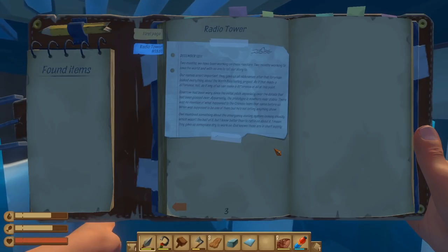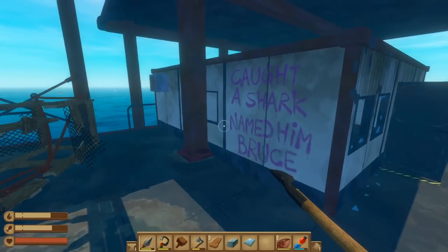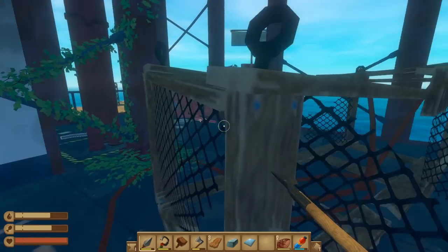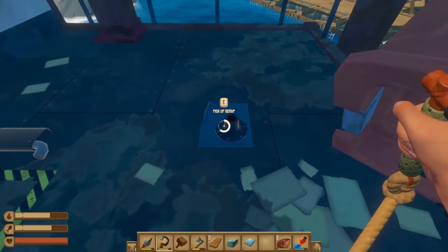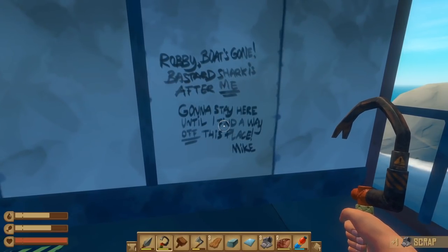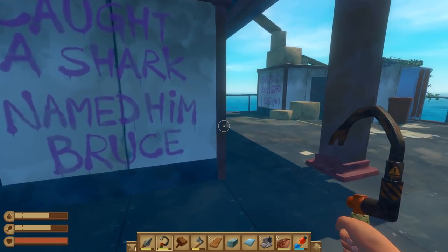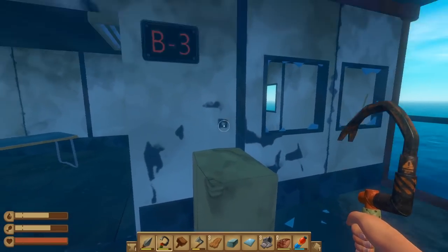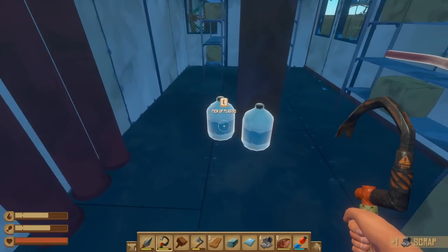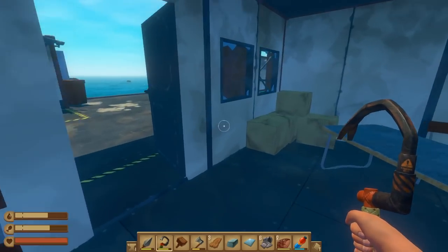Something about emergency cooling, which wasn't the half of it. They gave us someplace dry to work — so this is a reactor. Let's see if there's anything else. There's a ladder! I didn't see it. 'Caught a shark, named him Bruce.' Oh here we go — press E to pick it up. 'Cage. Robbie — boat's gone, bastard. Shark is after me, gonna stay here until I find a way off this place. Mike.' I don't think Mike made it. B3. Plastic, metal.